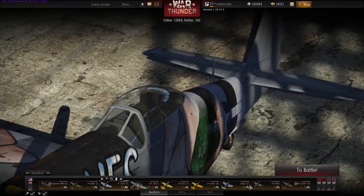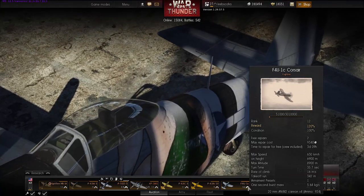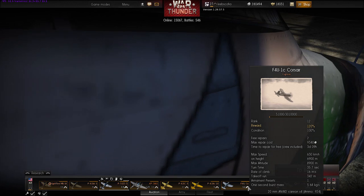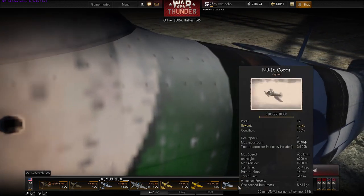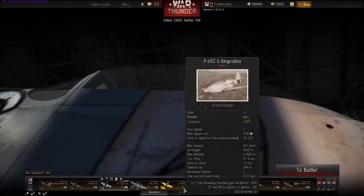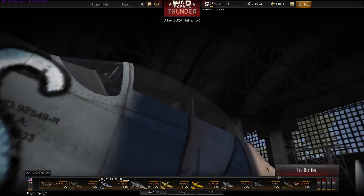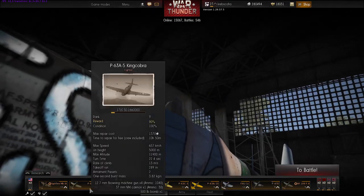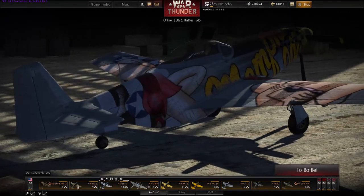Apart from that we're also going to be trying the N-model Corsair, which has four AN/M2 20mm cannons. That's four of them, whereas the XP only has a single one — big difference. There's also going to be the King Cobras, which have the 37mm M10 cannon. There's another AeroCobra that has the M4. We've got plenty of big cannons to work with.